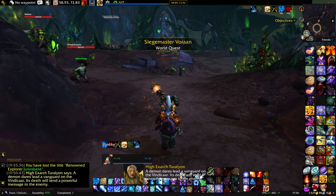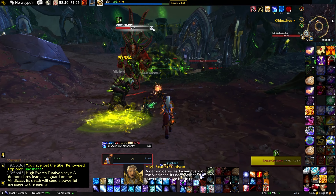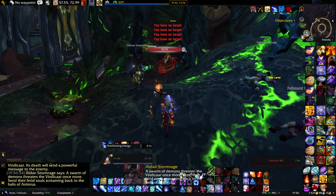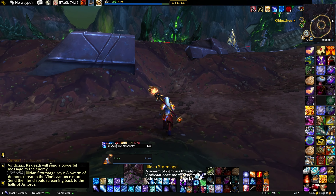The demon dares lead a vanguard on the Vindicar. Its death will send a powerful message to the enemy. The swarm of demons threatens the Vindicar once more. Send their wretched souls screaming back to the halls of Antorus.